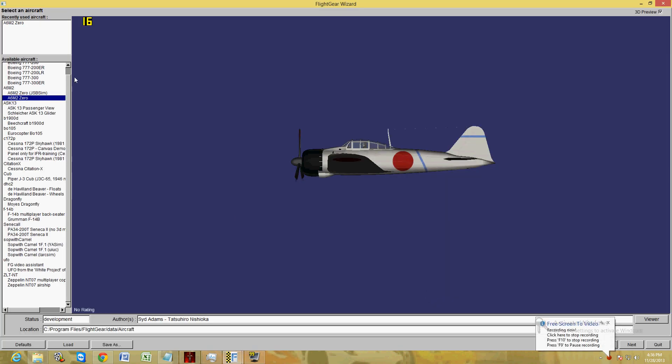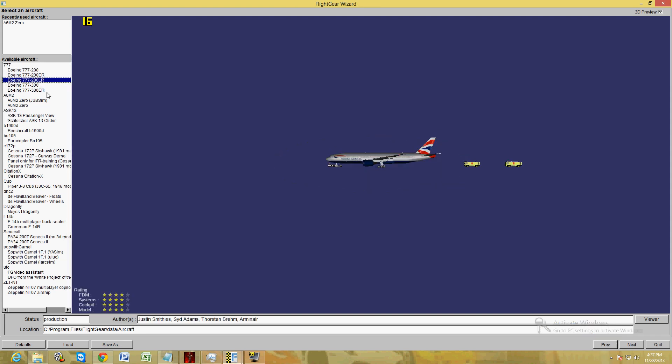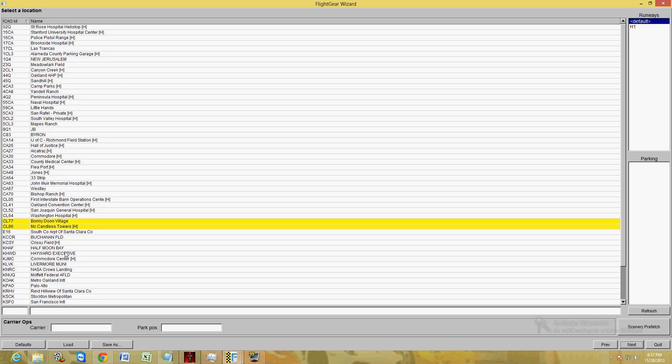Anything that's a simulation is fun for me. You can choose different planes — that's the Zero, this is a fighter jet, and here is a Boeing. I went ahead and chose the Zero.